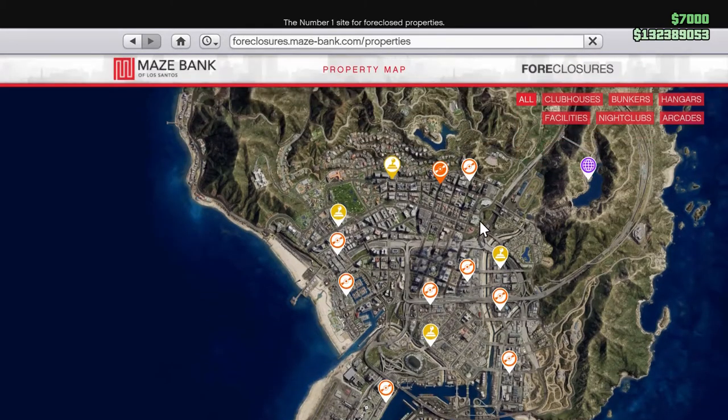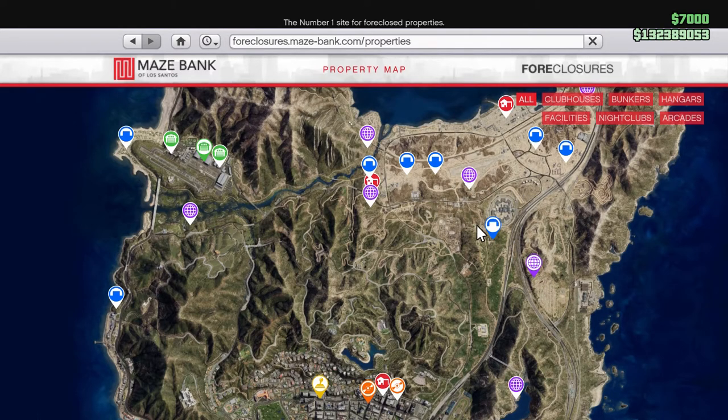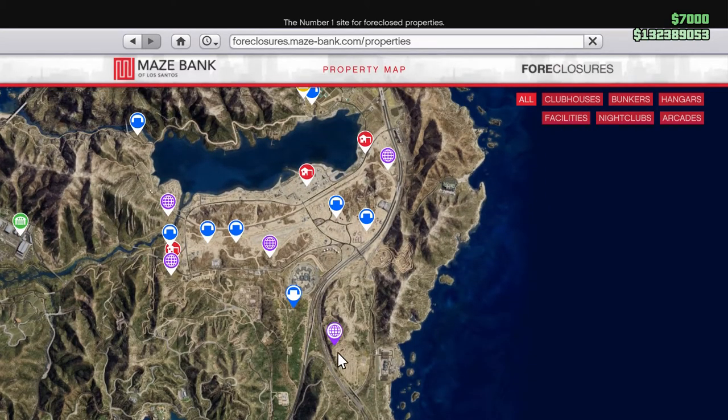Let's go into Maze Bank Foreclosures. The best two to own are this bunker here and the facility here. The reason for that is because they're right next to each other, and when you do the glitch, you're going to end up spawning at this facility right here. So they're all really close to each other, and it'll help you do the glitch a lot faster. But if you don't want to fork up the money, any facility will work. Any facility or bunker works — just to get the glitch done the quickest, using these two will be the best.